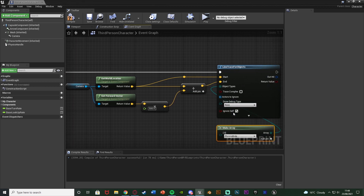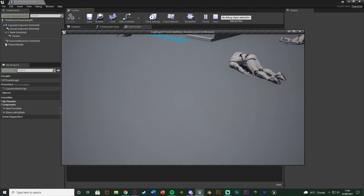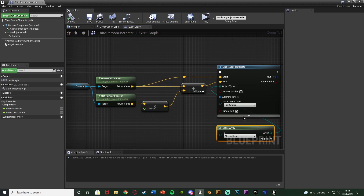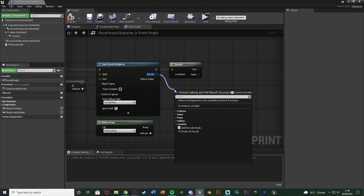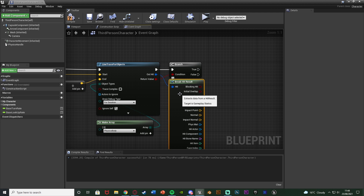If we change Draw Debug Type from None to For Duration and press G, we can see a red line going out in front of the player — mine's hitting the floor but not colliding because physics isn't enabled there, so that's working perfectly. After the line trace for objects, hold B and left-click to get a Branch, connecting the condition into the Return Value of the line trace. This means we only run the rest of the code if we actually hit something, saving us from errors if we don't hit anything.